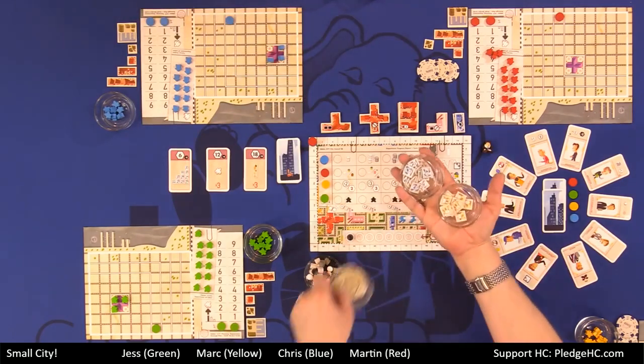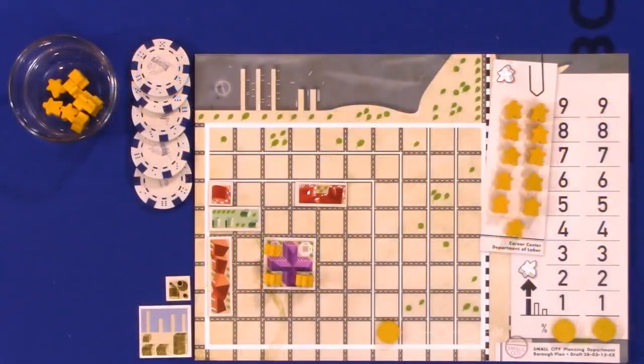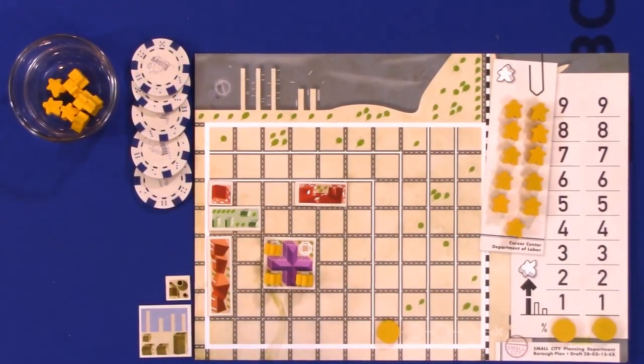Off screen there are a lot of extra tiles — technically limited, but we shouldn't get very close to running out of them. Then we all have a player board which represents our own individual borough in Small City.